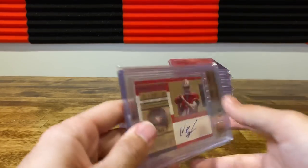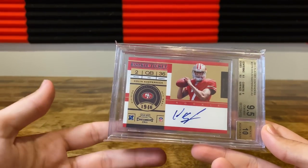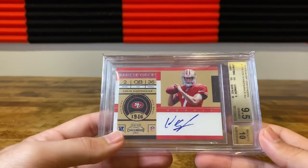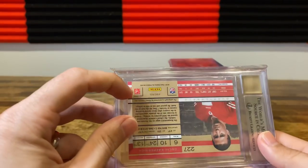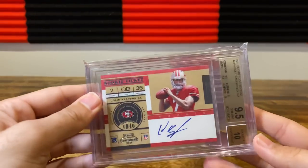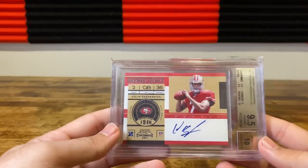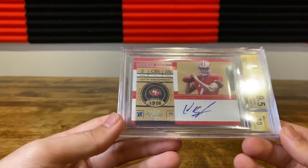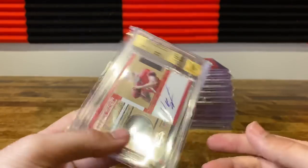Kaepernick Contenders — when I did a recent video about card show pickups, I talked about this card. I said I think this card has an outside shot to gem, and sure enough it did. I wasn't sure if they were going to get the little white on this corner, but they gave it a nine corners. The rest of the corners are pretty good. This is a pretty big bump — takes us from like $160 to like $400, and cards change so drastically every day it could be a thousand dollars or $50.